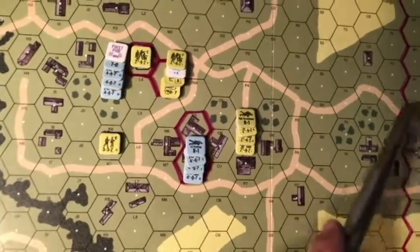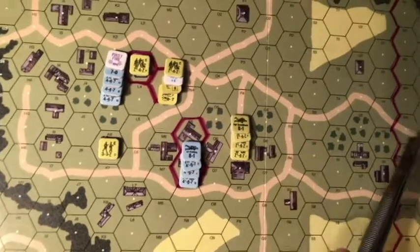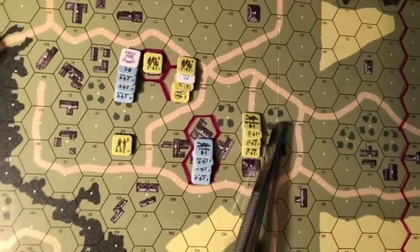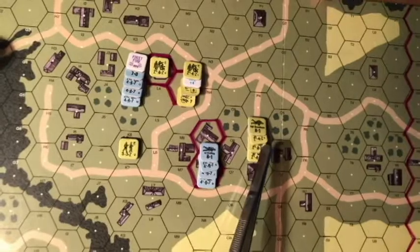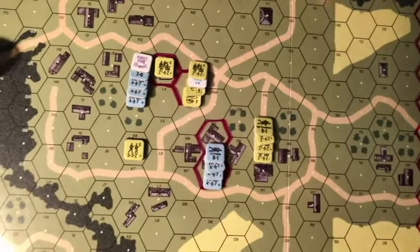One, two, three, four, five, six. And then they advance in the advance phase. I forgot to put that DM marker on there.